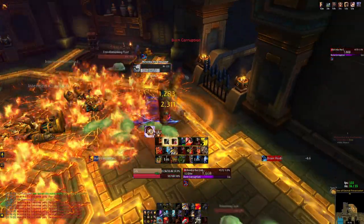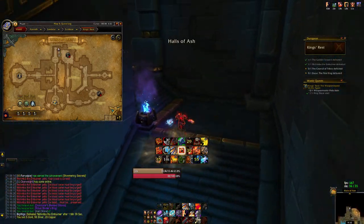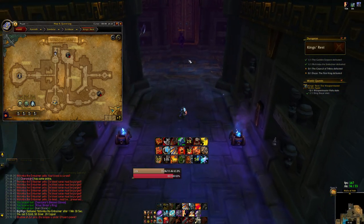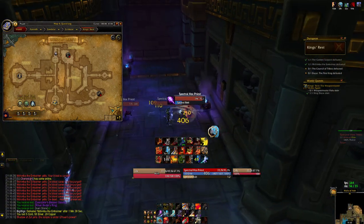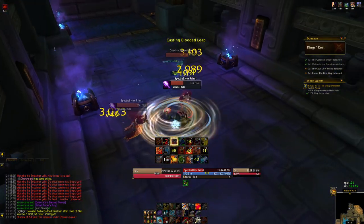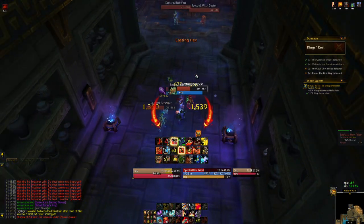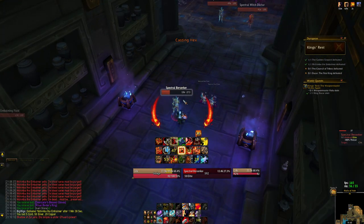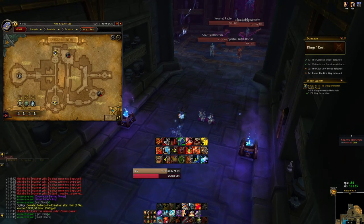This boss used to not be soloable because he would throw you into one of the tombs in the room and someone else would have to click to free you, but they changed that in a recent patch to finally make it soloable. When walking past to the next area, the Shadow of Zul will spawn adds that aggro you before they even finish spawning, so just hang around to pull them. There are Spectral Bolts that can be spell reflected or interrupted, and a Hex which doesn't do anything when soloing. The berserker used to hit the tank pretty hard but nowadays doesn't do much.